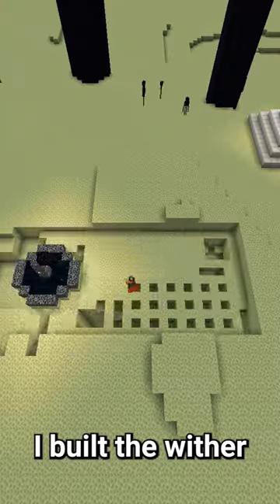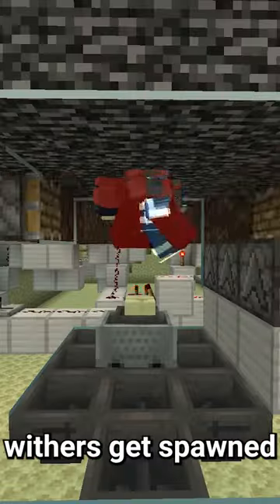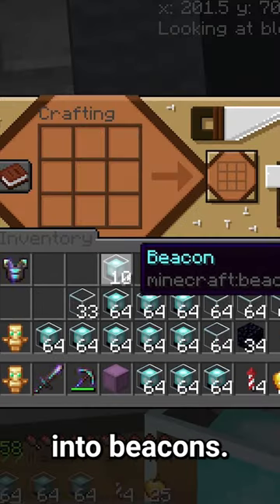Once the gateways were spawned in, I built the wither killer. All the player has to do with this machine is place soul sand, and the withers get spawned in and killed. After a few minutes, I had hundreds of nether stars, so finally I went and crafted them into beacons.